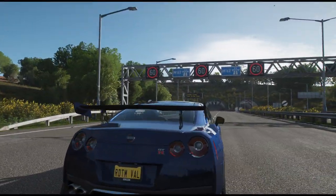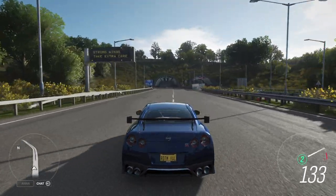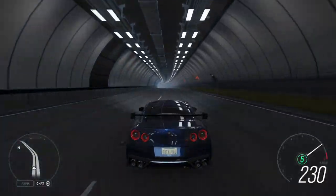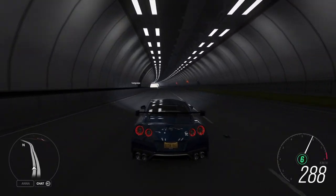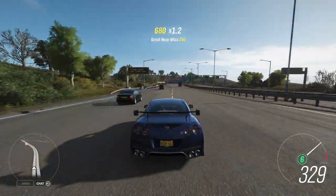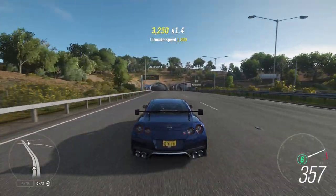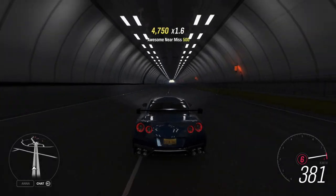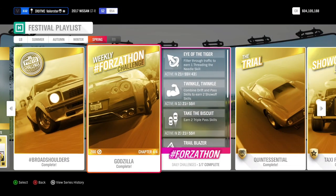For the daredevil skill, you need to pass traffic very fast and you will get the daredevil skill. This car is very fast and stable so you just go on the highway, drive next to the cars, and you will see the daredevil skill come up. After the awesome pass you will get it.